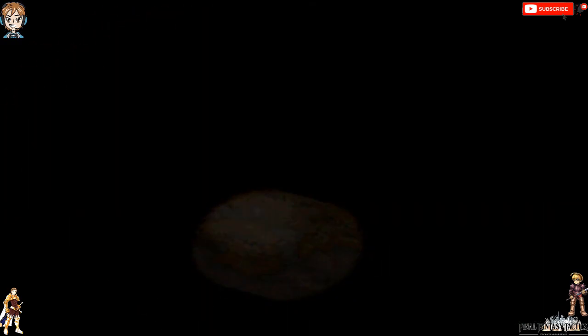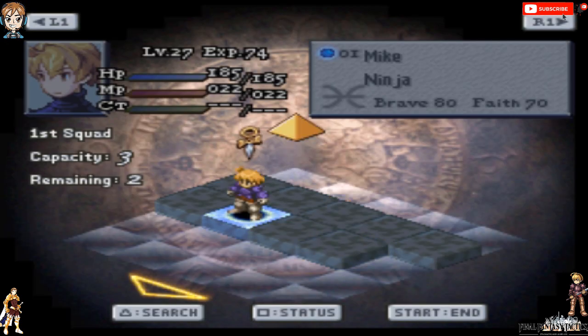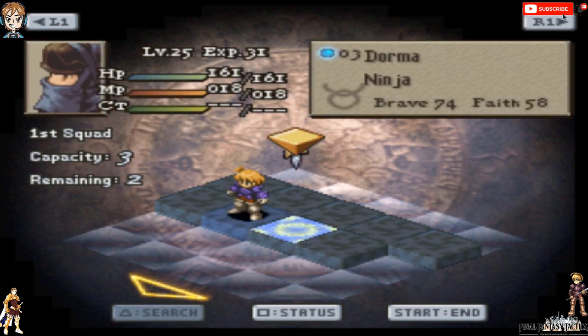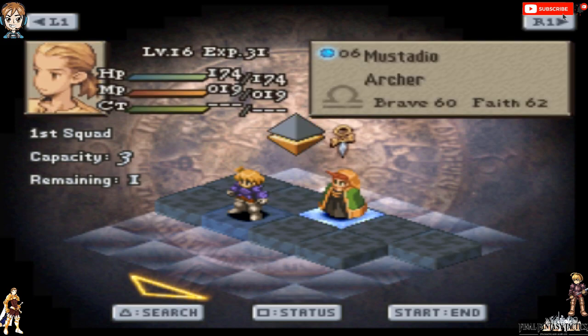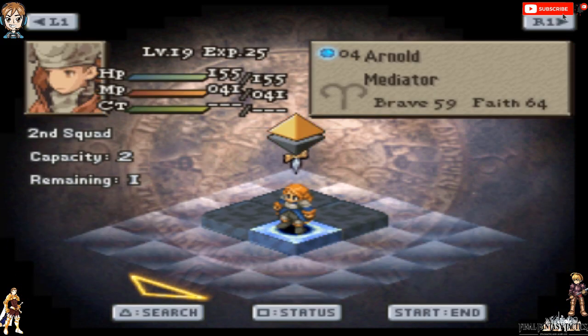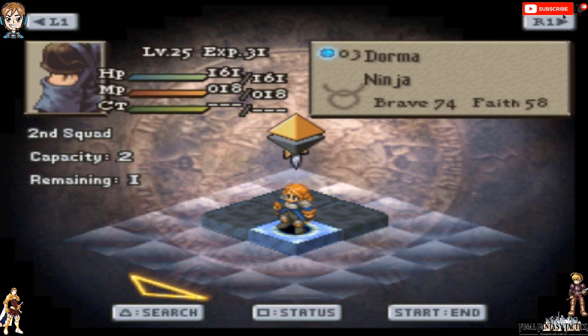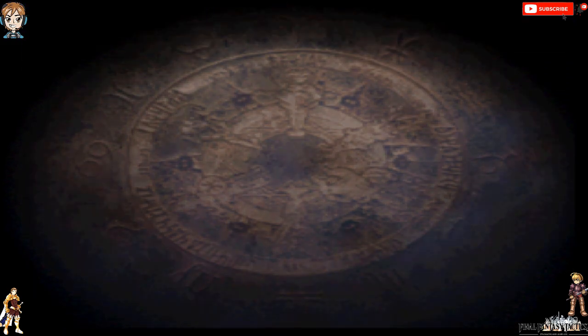With that exposition out of the way, it's time to go to the Goron Execution Site — we gotta save Ovalia! Just like the last battle, we have to split our party into two sections. So that being the case: Ramza, Daisy, and Mystadio on one team, and the other team will consist of Agorists and Dorma. All right, perfect! We're all set to go. Let's see if we can get Ovalia back.